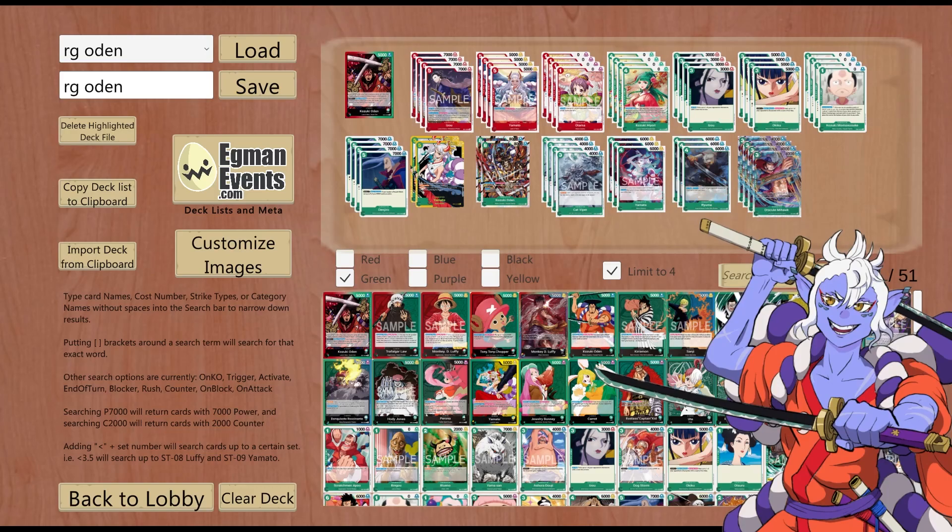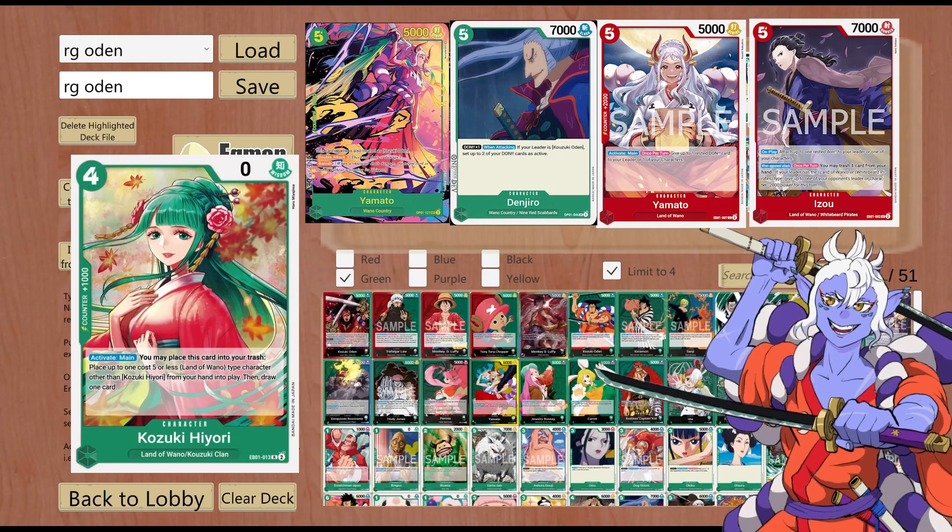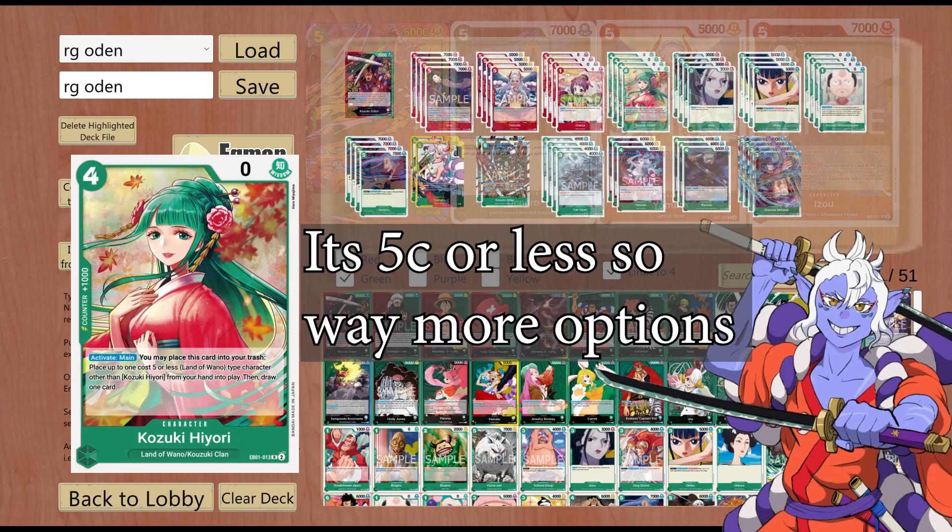The last card that makes the whole deck go around: Kozuki Hiyori from EB01. 4 cost, 0 power, Wisdom, 1k counter. Activate main: you may place this card into your trash, place up to 1 five cost or less Land of Wano type character other than Kozuki Hiyori from your hand into play, then draw 1 card. This character literally cheats out your 5-cost to proc your leader effects early, prepping them to be on the field sooner so you can swing with them. It's honestly ridiculous — this card hard carries the deck. Its targets are Yamato, Denjiro, Red Yamato, and Izo, as well as any other 5-cost Land of Wano characters you play.